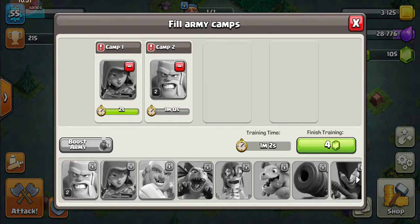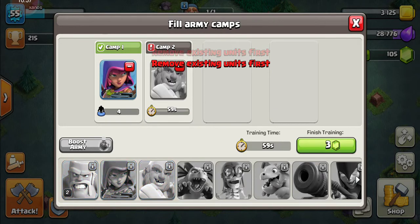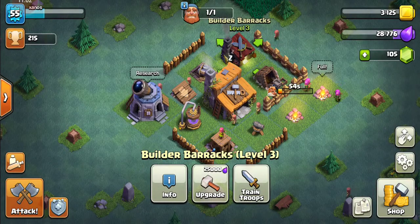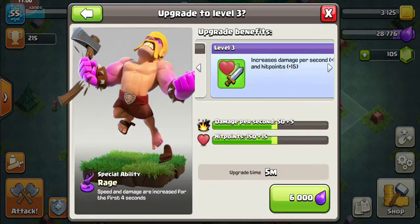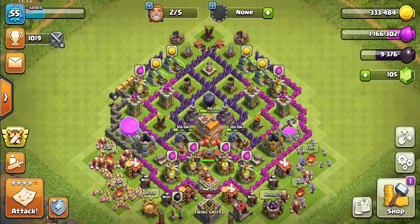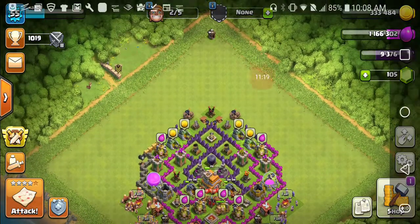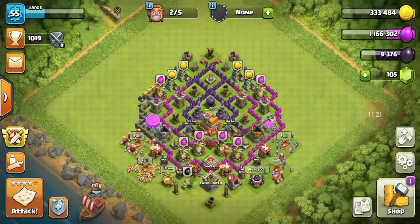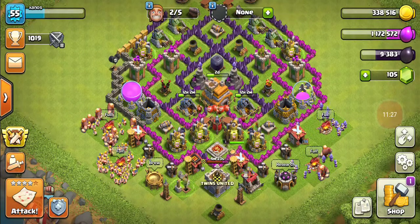Train troops — cool. It's going to take a whole minute to make a boxer giant. Let's research the barbarian. Okay, now we're going to go back to the main village. Collect my elixir and gold — nice. We're going to use our attack here — find a match. I spent some gold to skip to the next one.